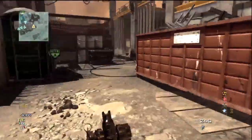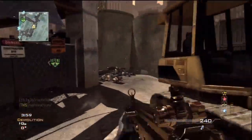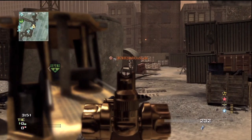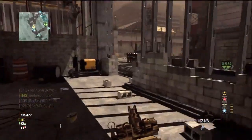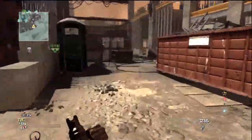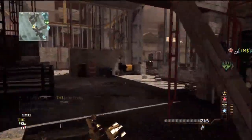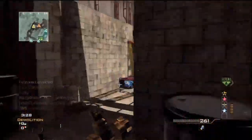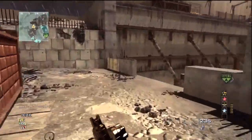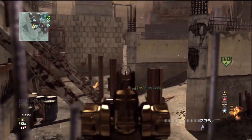Map knowledge is a big factor in getting a Moab. You need to know when to turn around, where the enemy is, your cover, and some head glitches. Right where I am right now is actually a spawn on Hardhat for both the enemy team and yourself. Right over there straight ahead is another spawn, and there's a spawn to the right by the A flag for domination. Recon Pro really comes in handy for tracking those spawns.